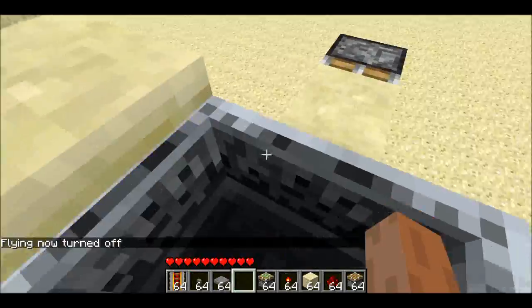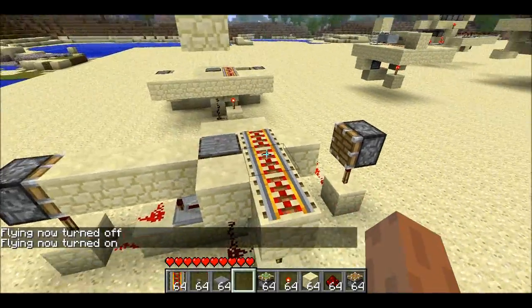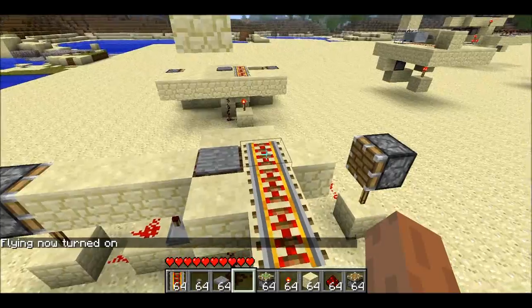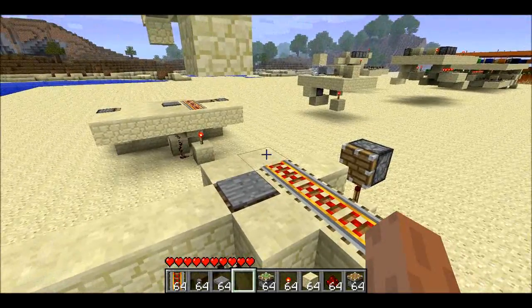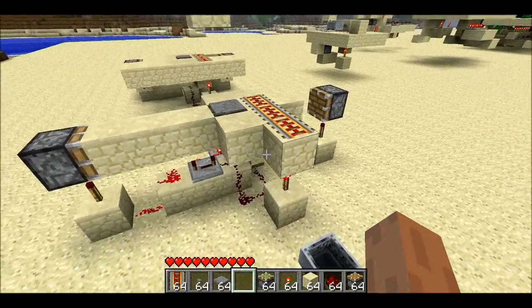So one more time — get in. I saw that the block in the back lifted up when I got in. And I stayed on the soul sand to get onto the track. And once I was onto the track, the cart snapped to the track, and the block behind forced the booster to push me off. So that's how it works.